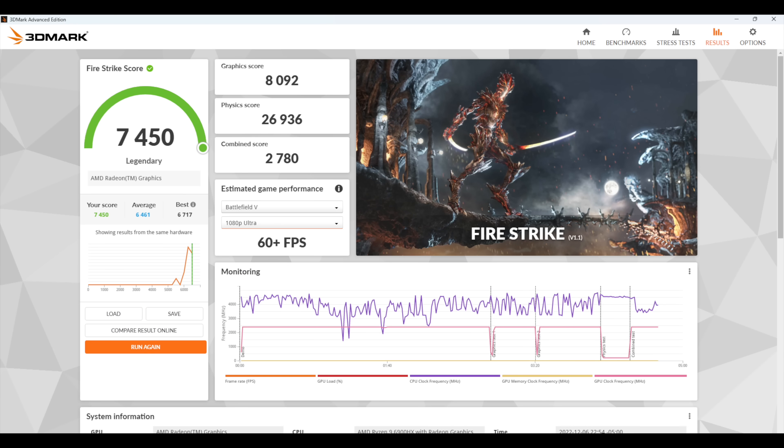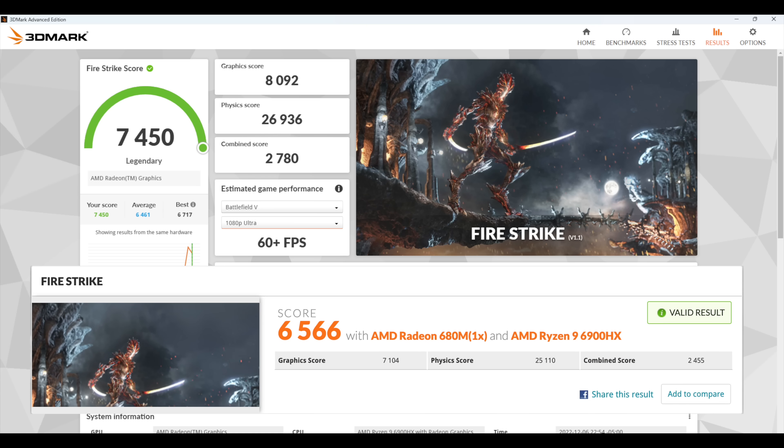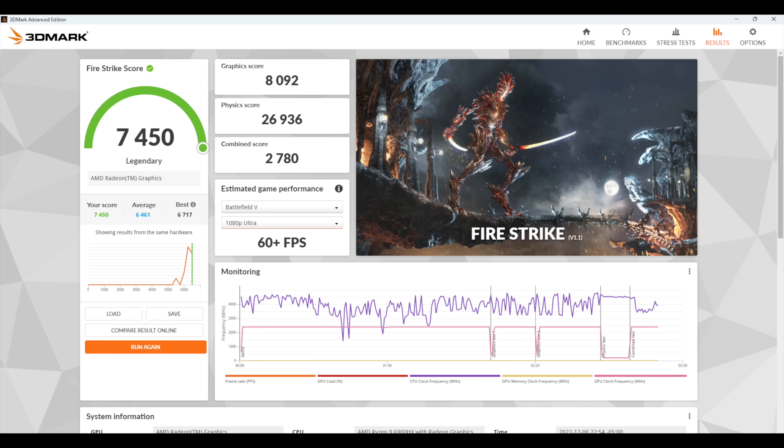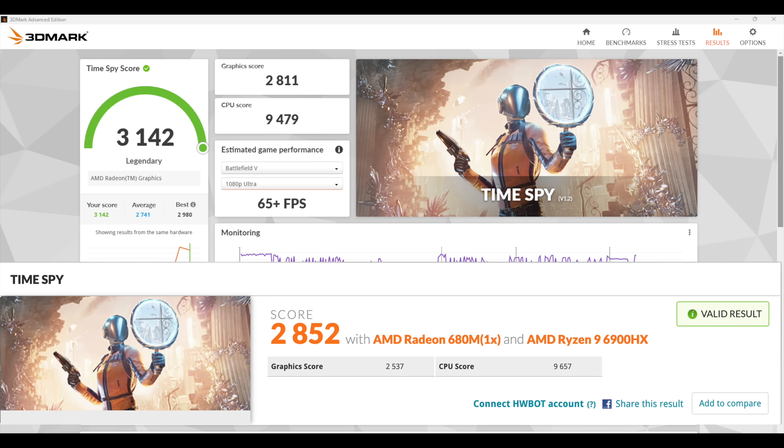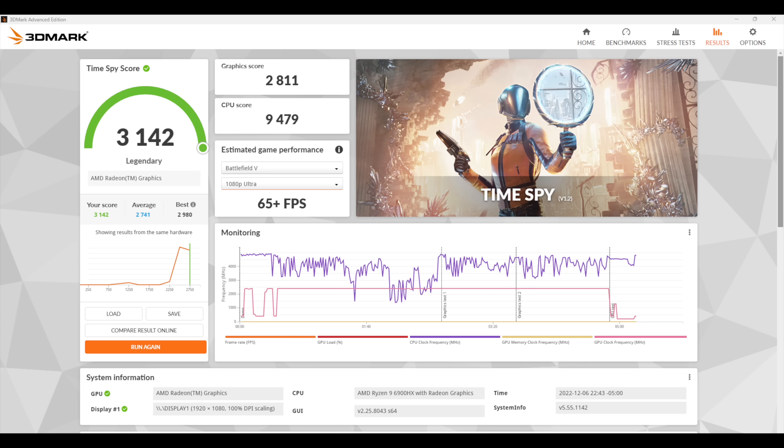In 3DMark Fire Strike, we got 7,450 on 6000 MHz RAM versus 6,566 on 4800 MHz. With Time Spy, we finally broke the 3000 mark on integrated graphics — getting a 3,142 versus 2,852 on 4800 MHz RAM. I was really surprised we were able to break that 3000 mark. Adding this RAM to the 6900HX definitely helps GPU performance, but these are synthetic benchmarks — let's see how it actually games.